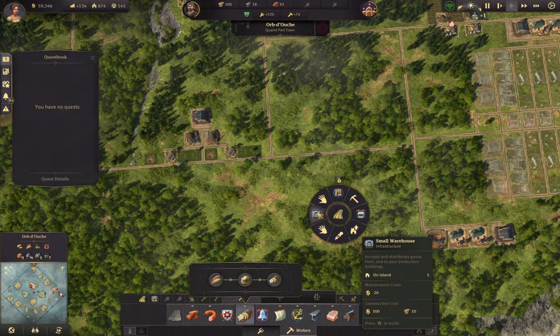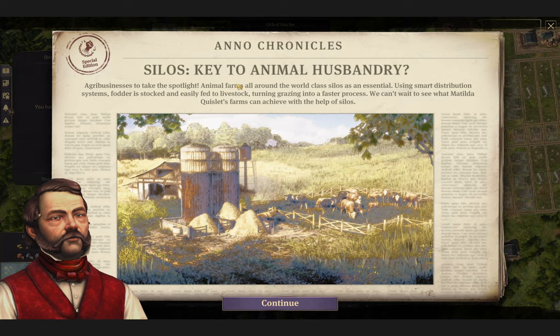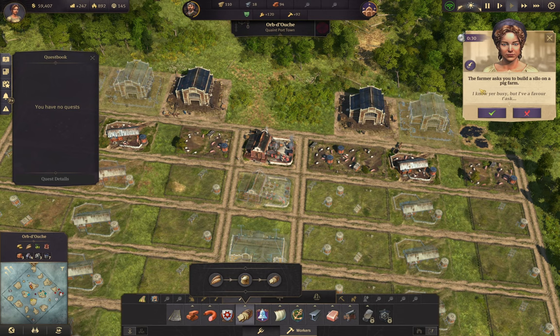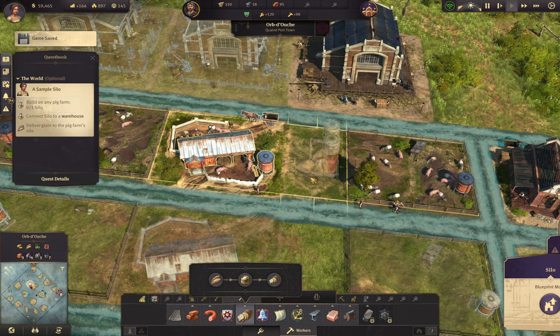We're gonna put some warehouses on every street corner in no time. Silos are important - silos use grain. A farmer asked you to build a silo and a pig farm - yep, you knew you were busy but you still did it. Pig farm - silo - there, silo, bam.